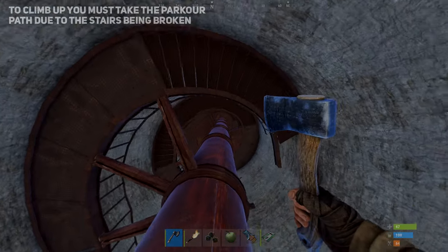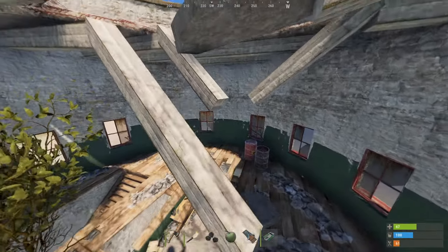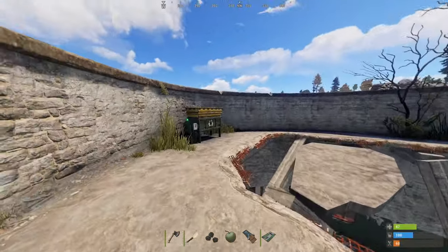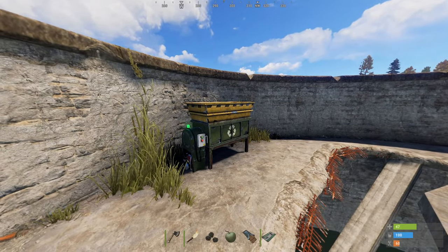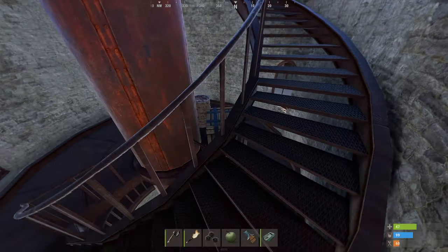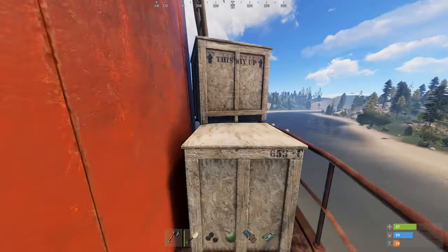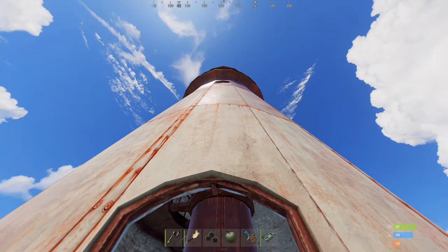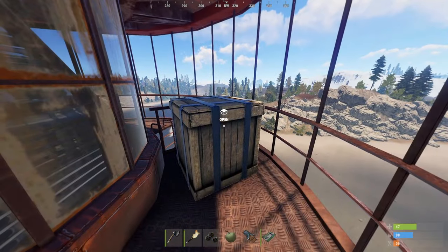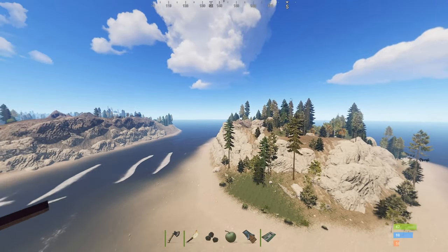You can choose to either climb the tower using a spiral staircase or by completing the basic parkour jumps. By jumping up you'll find yourself on the balcony with the single recycler the lighthouse contains. You can then enter through its window to continue climbing up the spiral staircase. The staircase can lead you to some additional crates and eventually the top of the lighthouse after taking a side course around the broken part of the stairs. Once at the top it can be used as a great vantage point to scout your surroundings for enemy players, and the top can also spawn a crate for you to loot.